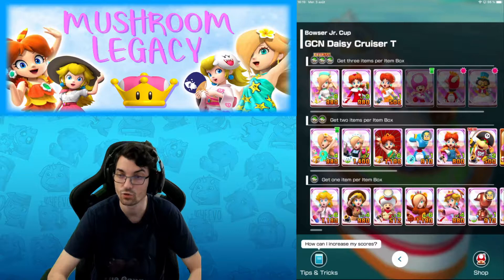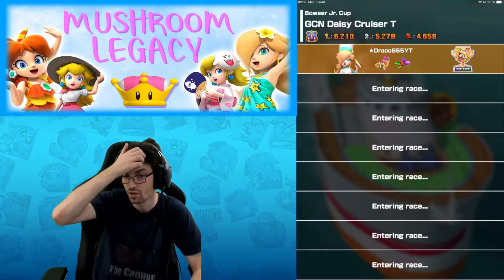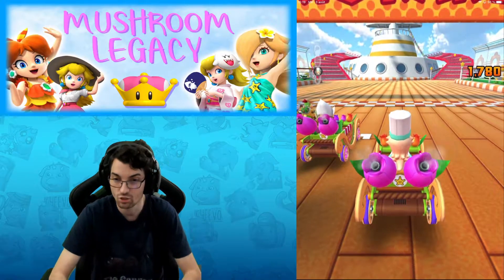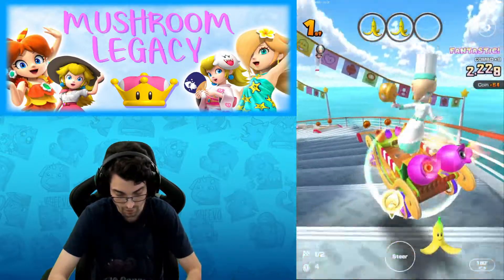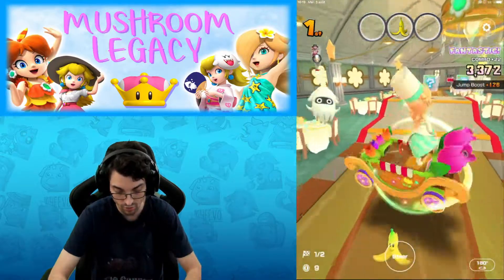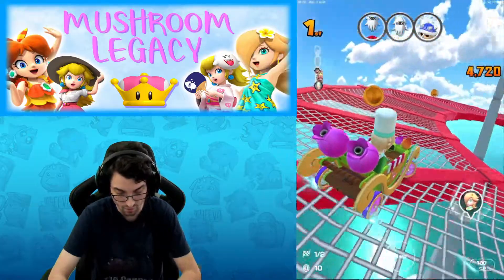Now we're into the last track — Daisy Cruiser T. We have three Mushroom Legacy drivers, which is very friendly for me both week one and week two. Giant Banana of course, and we have the Flower Kart, which is very important here because it's a T-track — I get more points using a jump boost special. Every extra 10 or 20 points really adds up. The more jumps you take, the more actions you get, and T-track is very good for getting lots of jump boosts.